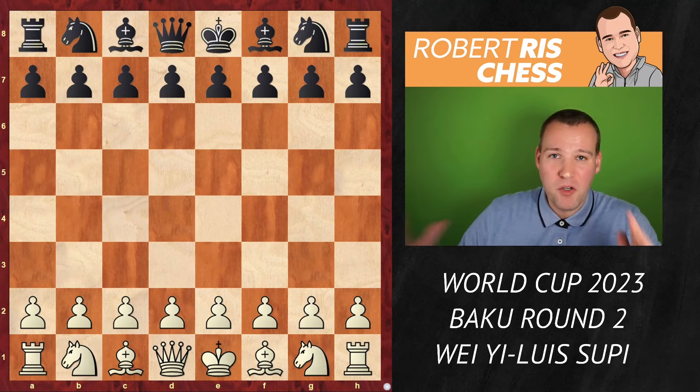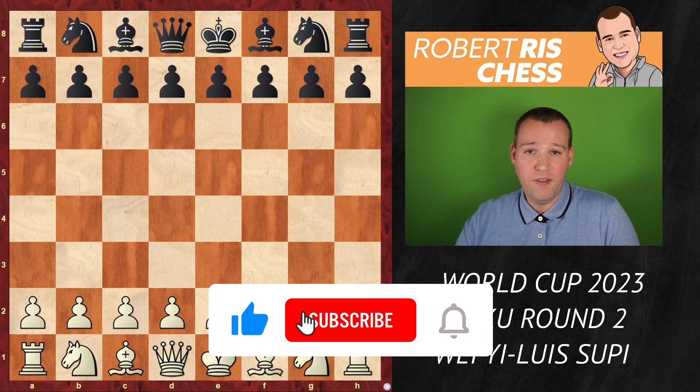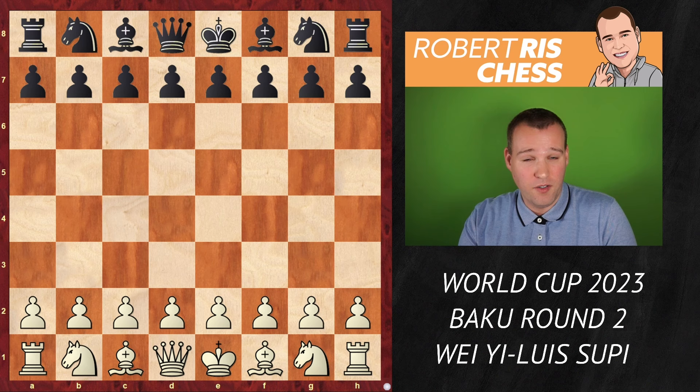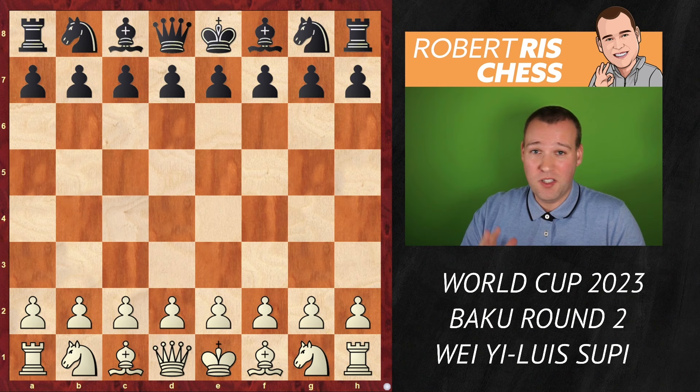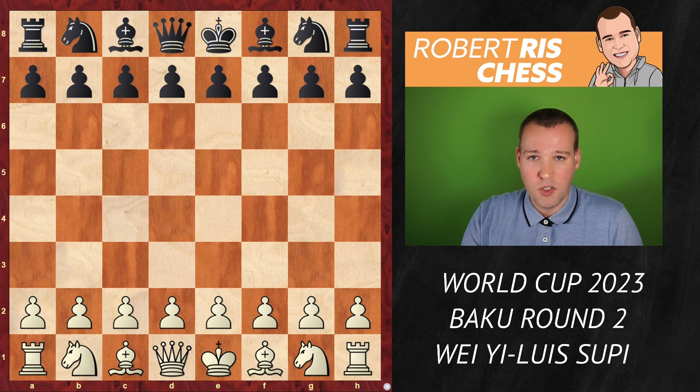I'm going to show you the most exciting game of round two in the World Cup. It's Wei Yi with the white pieces — a very strong Chinese top grandmaster who at 15 years old was the youngest player ever to break into the 2700 club. Nowadays at the age of 24, he is only 2726, but still an incredibly dangerous player with a fantastic attacking style. He's playing against another very enterprising player from Brazil, Luis Supi.